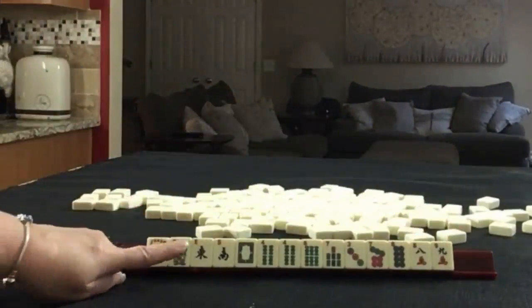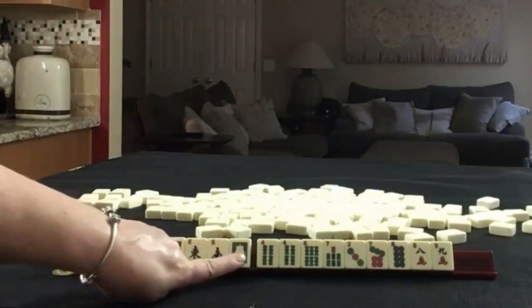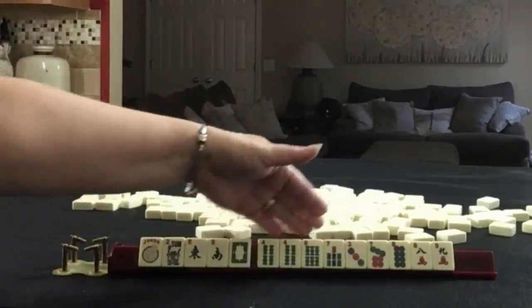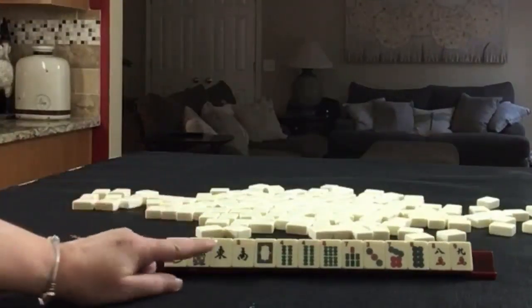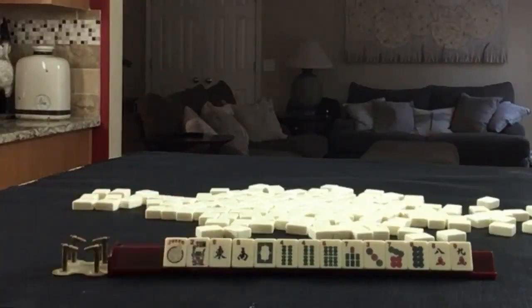We have a Joker, Flower, East, and South. Here we have a White Dragon. Then in Bams we have 4, 6, 7, and a pair of 4s. In Dots we have 3, 7, 8. And in Cracks we have an 8 and a 9. If these were your tiles, what would you focus on and what would be your first pass?